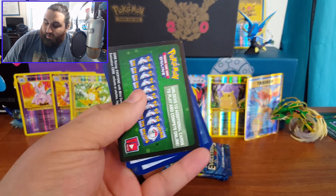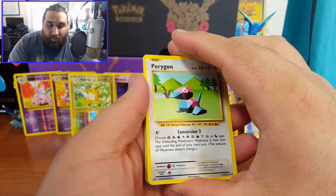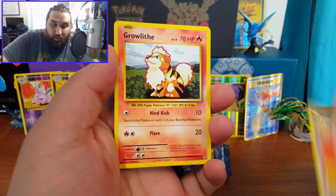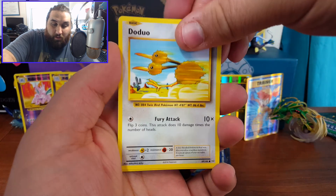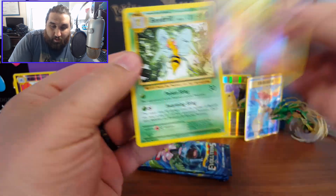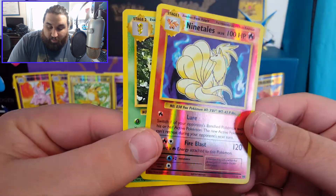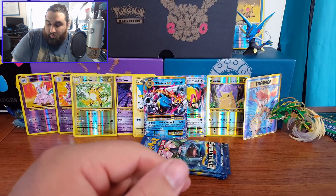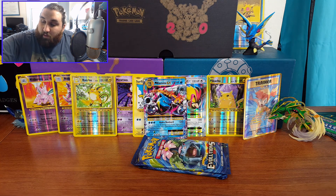If I can pull the Charizard or the Zapdos or both I will be so happy — I will probably not be able to contain it. Porygon, Pidgeot Spirit Link, Nidorino, Growlithe, Machop, Pikachu, Doduo, Caterpie — Reverse Holo Ninetales! Nice — and a Beedrill. A Ninetales Reverse Holo is really cool. I didn't even think about Ninetales but I like that a lot. Ninetales is actually a rare too so two rares there.